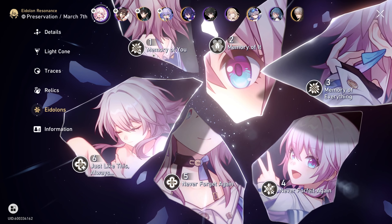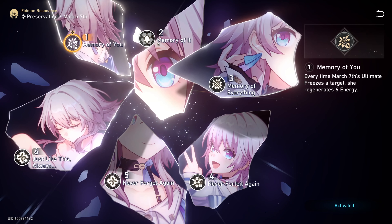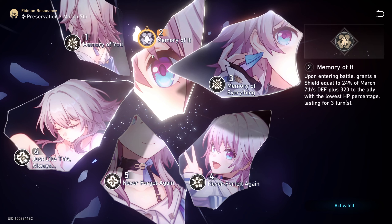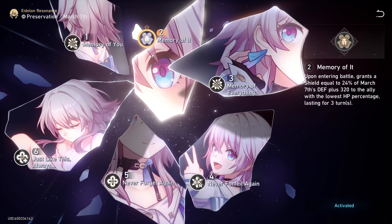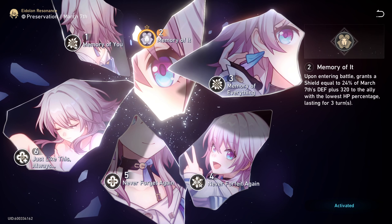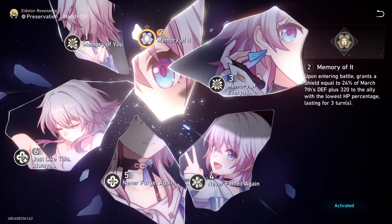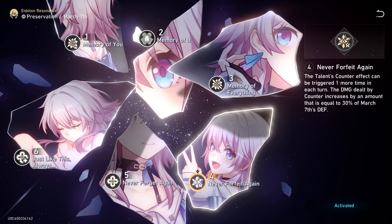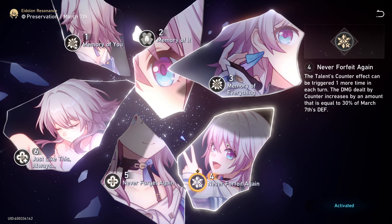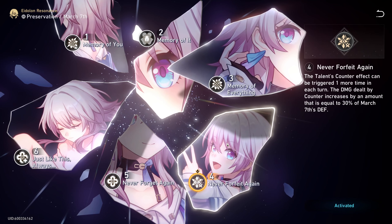Now let's go over her Eidolons. For Eidolon 1, every time March 7th's ultimate freezes a target, she regenerates 6 energy. A great Eidolon, especially against multiple enemies — it has the potential to regenerate enough energy for more frequent ultimates, resulting in constant freezes. For Eidolon 2, upon entering battle, grants a shield equal to 24% of March 7th's defense plus 320 to an ally with the lowest HP percentage, lasting for 3 turns. The shield from this Eidolon is smaller than the one from her skill, but it can still protect your weakest ally from damage and potentially save skill points for the first few turns.